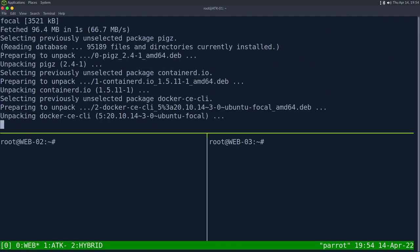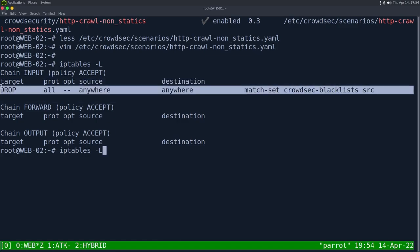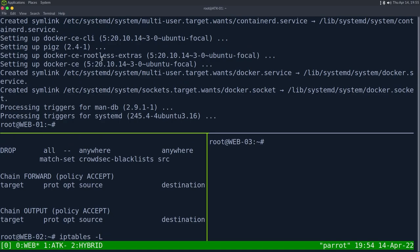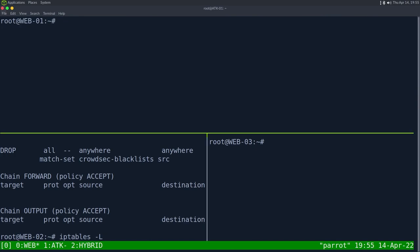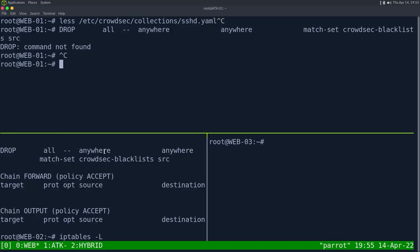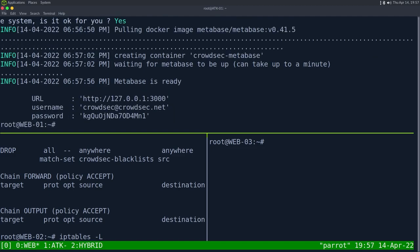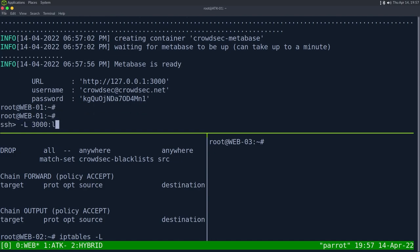While Docker installs, we explain the plan: we'll change the iptables rule from DROP to FORWARD and redirect blocked IPs to a honeypot. We want to attack web01, have web03 forward that attacker's IP straight to the honeypot. Once Docker is installed, we run the dashboard setup command and it pulls and starts the Metabase-based dashboard container.